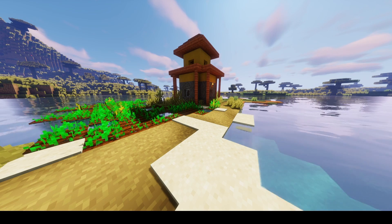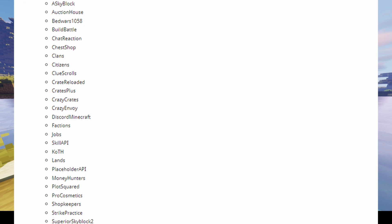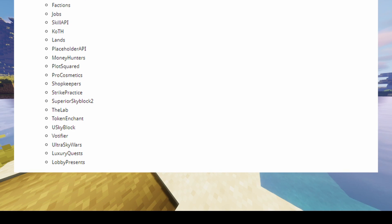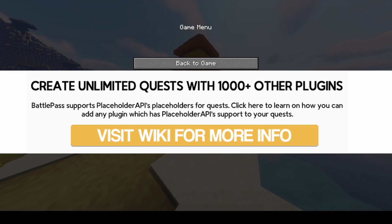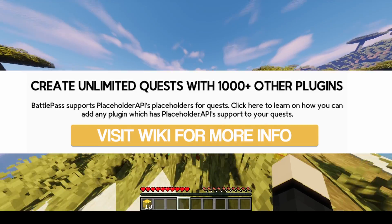The plugin also integrates with a lot of other plugins. By default, over 30 plugins are supported, but that doesn't end there. You can create virtually unlimited quests with thousands of other plugins by using PlaceholderAPI, a really popular plugin which uses variables from other plugins to create your own quests.